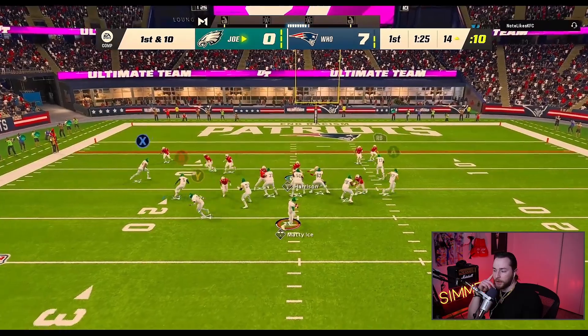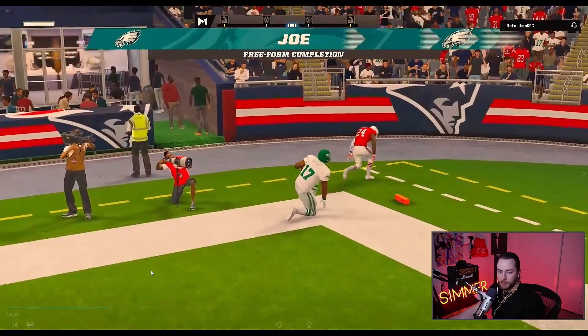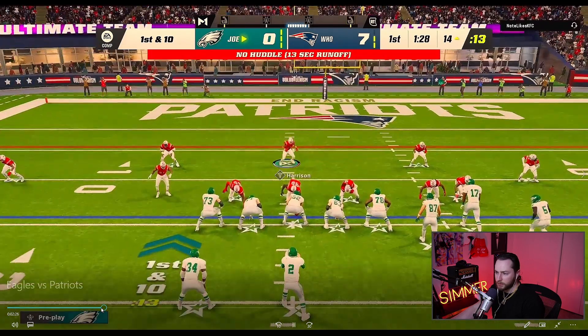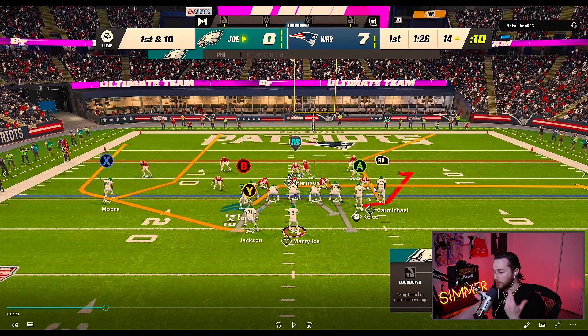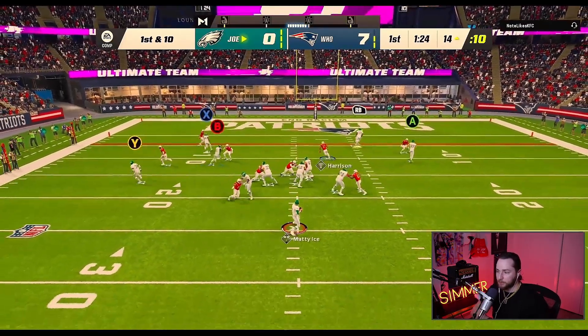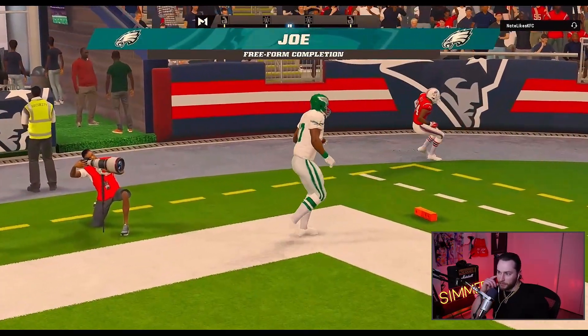Right here on a wide curl, I'm looking for Carmichael — yeah, that would definitely be the read. This was a no-huddle, and once I notice he's in man coverage with everyone rolling up and this guy following, I know immediately that Carmichael was the best receiver. He's gonna torch anybody in man coverage, so I put him on a corner route and that's just an easy read. Nice throw and catch.